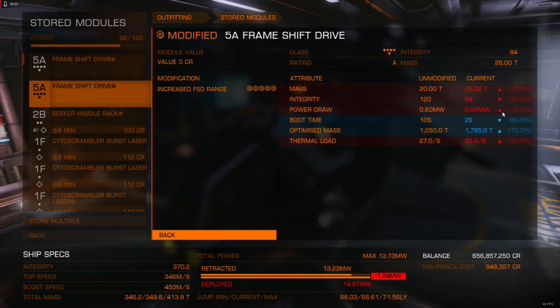It does come with the downsides of both blueprints though. That integrity is taking a nasty hit — fast boot imparts minus 15% to integrity, and so does increased range frameshift drive, so you've got 30% less integrity. This is not the kind of frameshift drive you should be taking into combat, because all a PVPer has to do is basically cough on this and it's going to die. It also comes with the negative mass impartment and minus 15% power draw of both blueprints, plus the thermal load from the fast boot blueprint. But with 70% optimized mass and mass manager for an extra 4%, that's a ludicrous jump range.